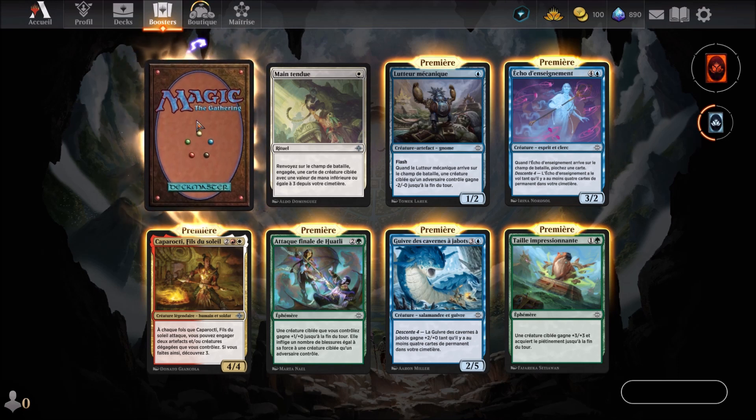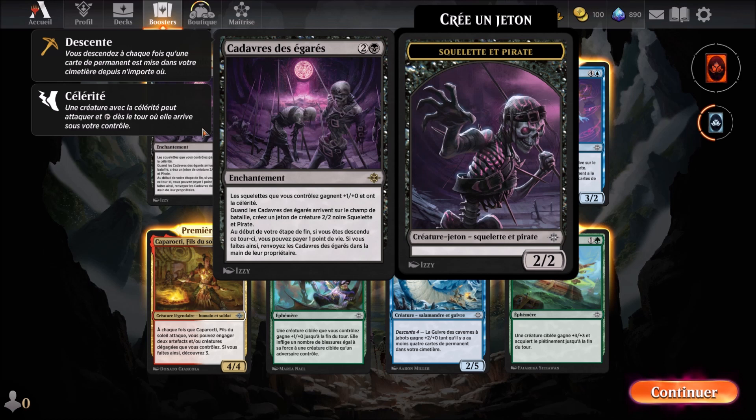And now the big card: Cadavres Déségarés, a black card arriving in the 3rd round. It's an enchantment. Skeletons you control get +1/+0 and have haste. When Cadavres Déségarés enters the battlefield, create a 2/2 black Skeleton Pirate creature token. At the beginning of your end step, if you descended this turn, you may pay 1 life — if you do, return Cadavres Déségarés to its owner's hand.